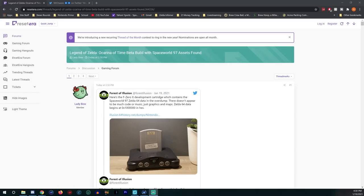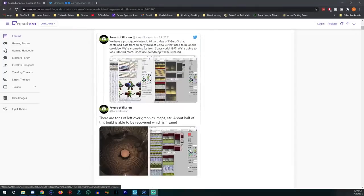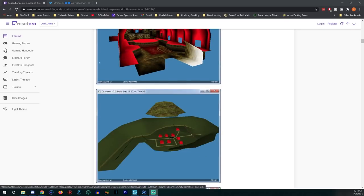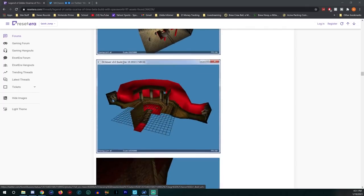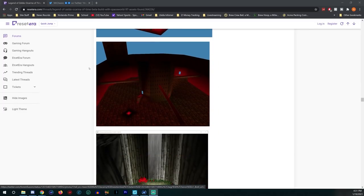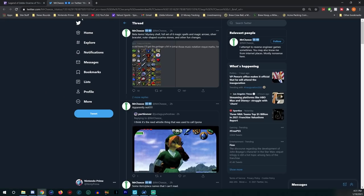I originally saw this over on ResetEra — here's an F-Zero X development cartridge which contains Space World '97 Zelda 64 data in the overdump. There's a whole bunch of stuff in here, including additional items that weren't in the game, map data, some of which matches the final game and some that does not. It's hard to know which stuff was final and which never made it in.